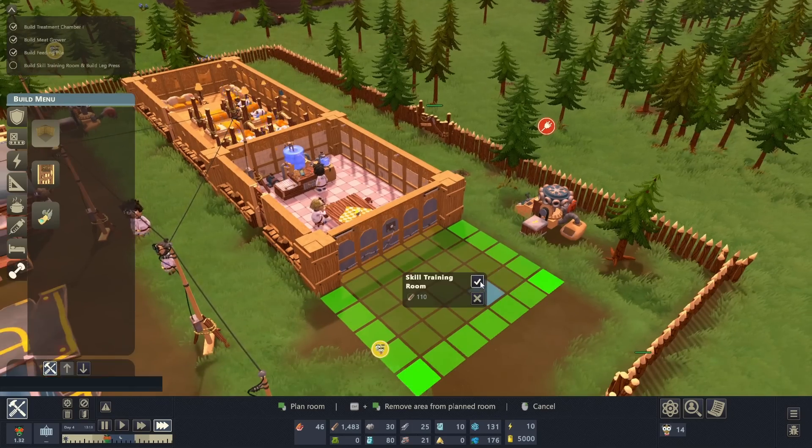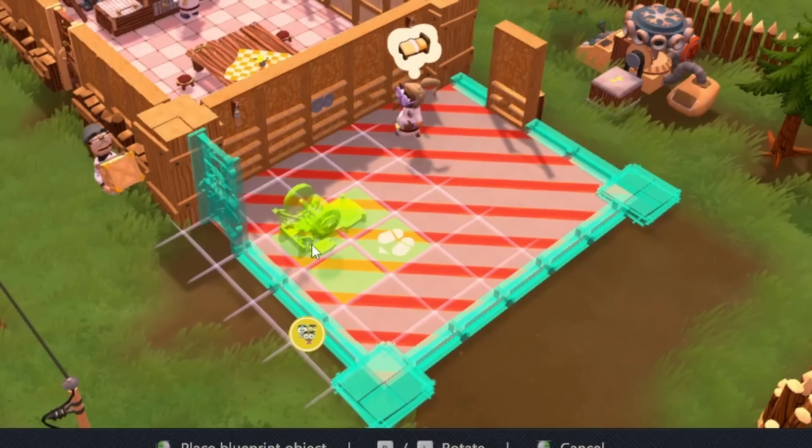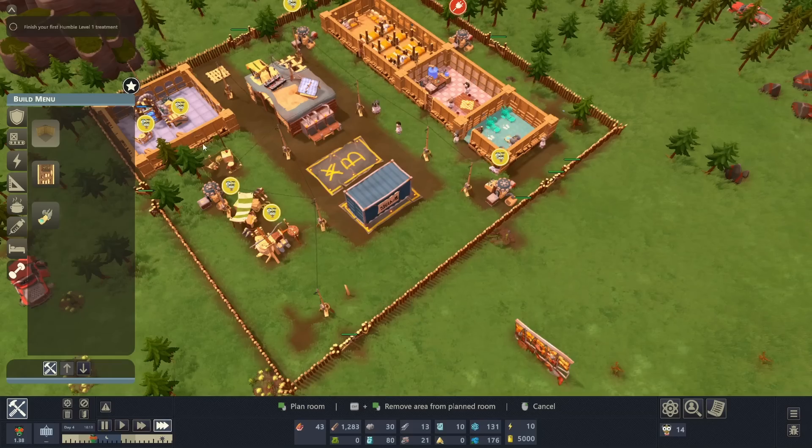Three by five, four by five — sure. We'll put that door right here and then a couple of these. Oh wow, that's way bigger than I needed. You're ready for your first humbies — congratulations. Remember to always have enough meat in storage. If they come hungry, they will eat people. Select a treatment — I already did that, thank you. Well, this is interesting.